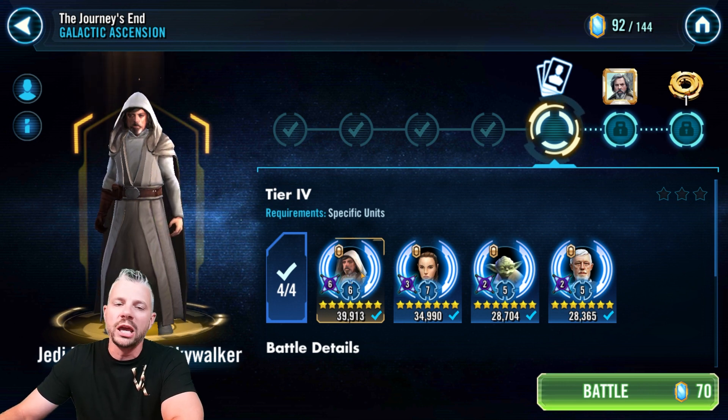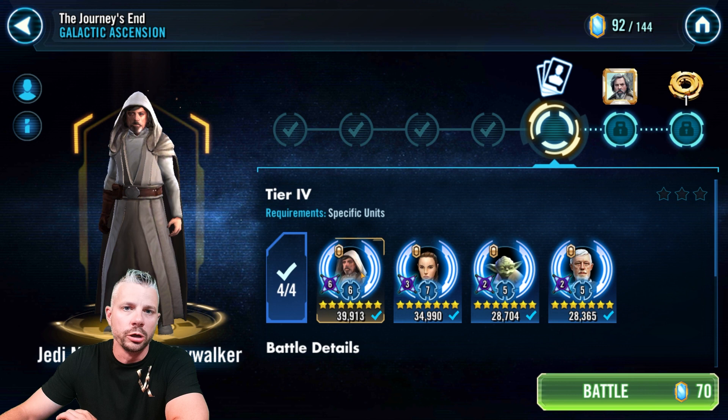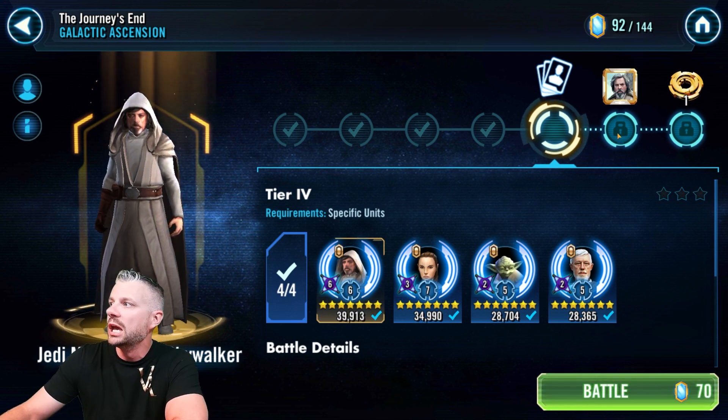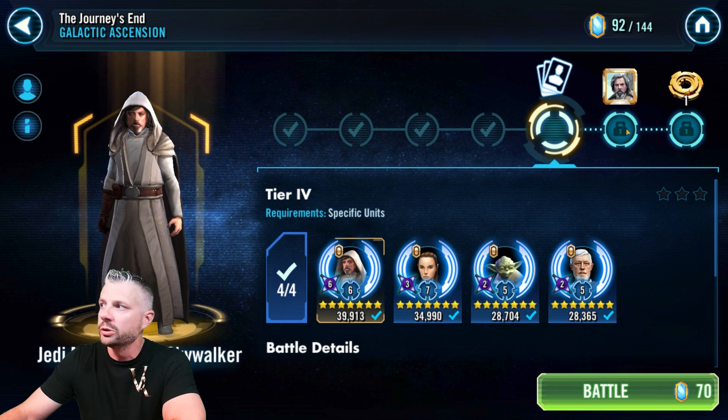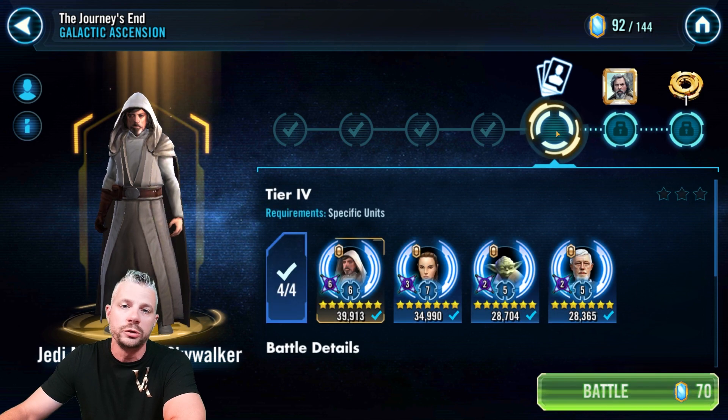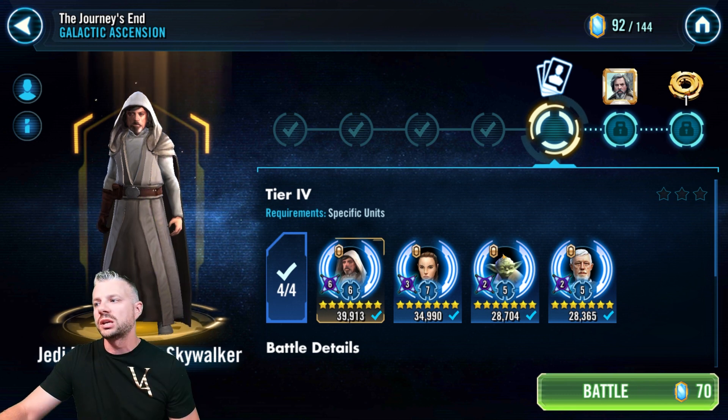As you can see here, we already have Jedi Master Luke Skywalker unlocked. I have him at Relic 6 for this particular portion and we are working towards his ultimate ability, but we have to unlock Tier 4 and Tier 5 until we get to the ultimate grind of Tier 6 to get the ultimate.